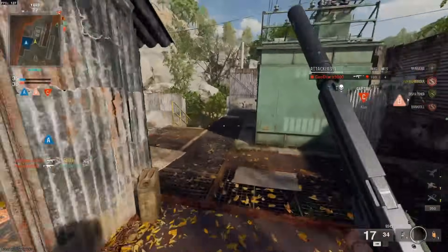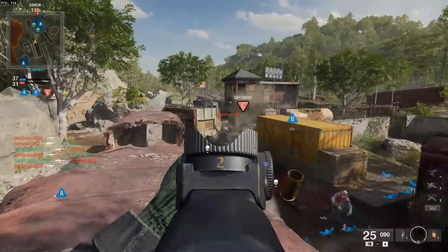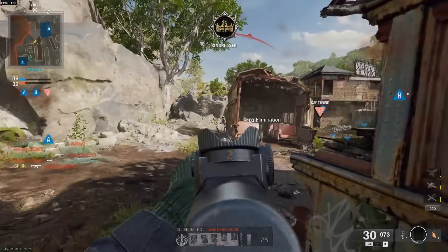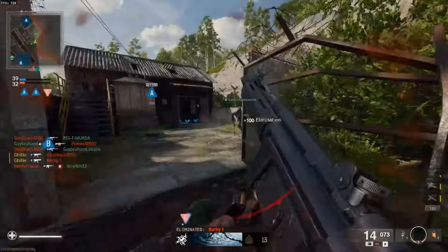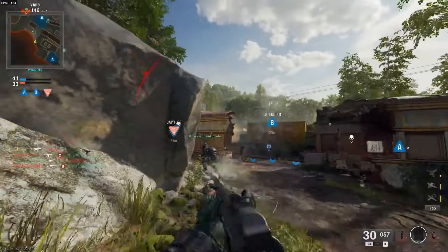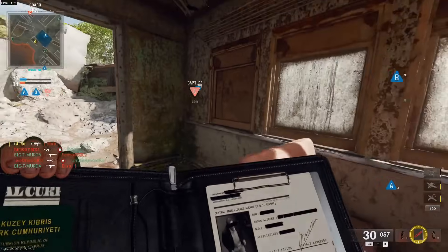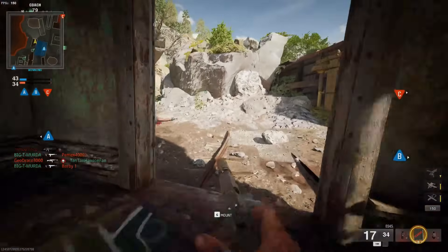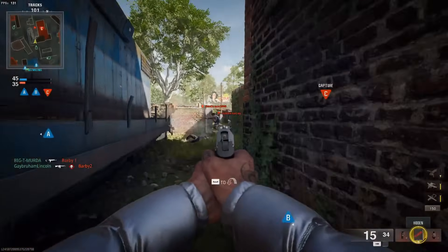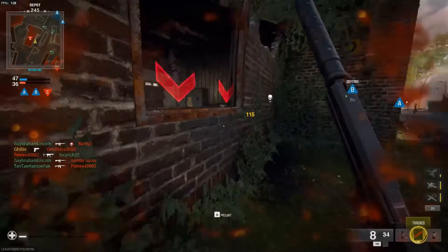The weapon balance overall definitely still needs some work. The SMGs are by far the best weapon class in the game right now. Using an SMG just makes your character feel like he lost 20 pounds running around — you are so much quicker with the new Omni movement system. Your sprint-to-fire and ADS times are far superior, and it's so much snappier compared to other weapon classes. The typical downside of SMGs is limited range, but all the maps in this game are small to medium, so they're essentially all SMG maps.